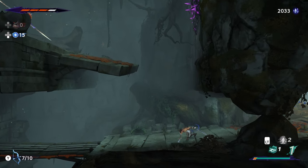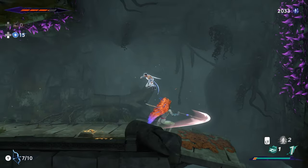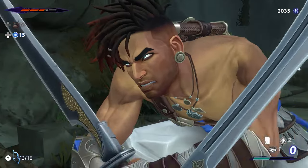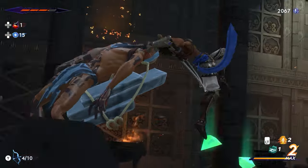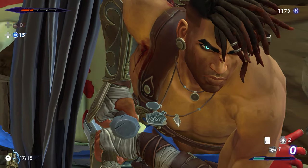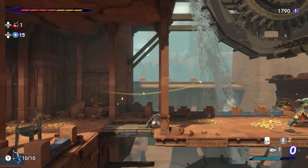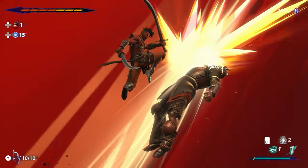Some enemies will engage in reckless attacks, which will damage Sargon if not parried or avoided. Unlike unstoppable attacks, reckless attacks can be parried, and successfully doing so will trigger a powerful opportunity attack, inflicting lots of damage on the enemy. Enemy eyes will glow yellow as they prepare to launch into these, so be aware.